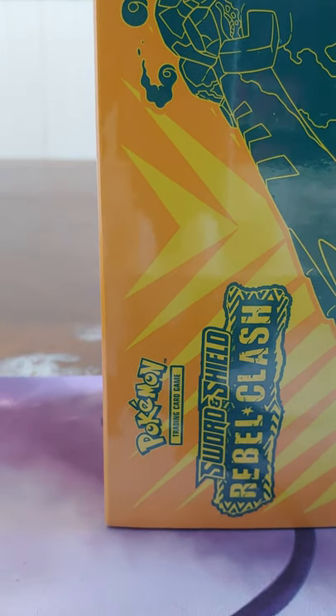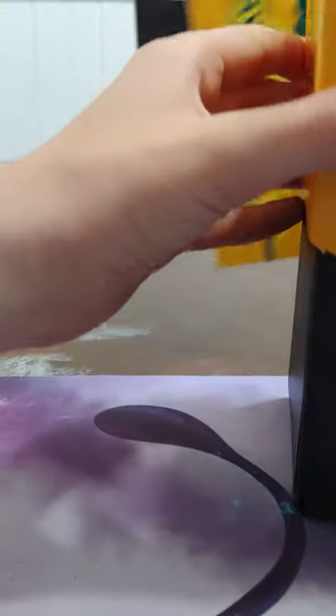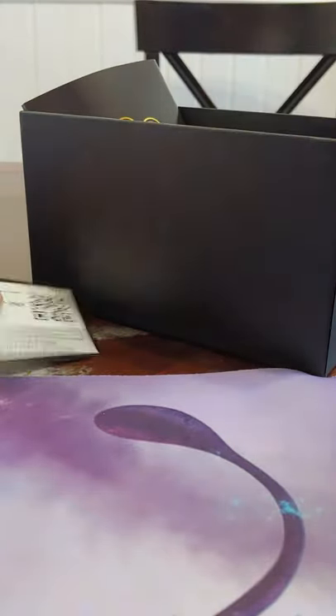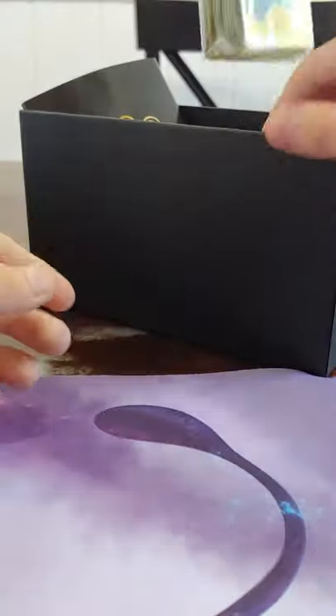We are pumped. Get that open — oh, this is really cool. Get that lid off. I mean, I've already had one, but still. Good stuff. We have all the packs, we've got dice, it really does everything. Energy. Some nice sleeves. Don't show off our code. I like that. Awesome.